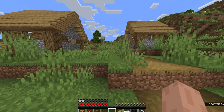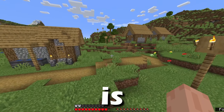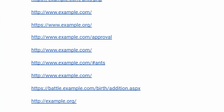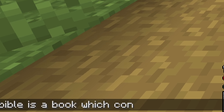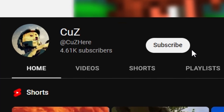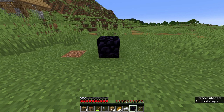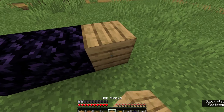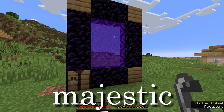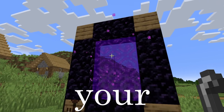Now we just need a flint and steel to activate the portal. Getting your first flint and steel in Minecraft is pretty simple. First you need to type this in chat, then you need to download these links, summarize the entire bible, leak your entire IP address, subscribe to this channel, and there you go. Then you place the blocks in this exact shape. Enter the highly majestic portal once all feelings of hesitation have vanished from your thoughts.